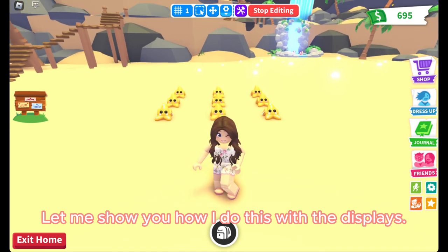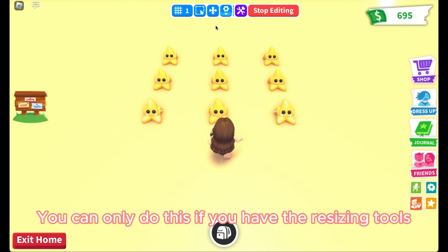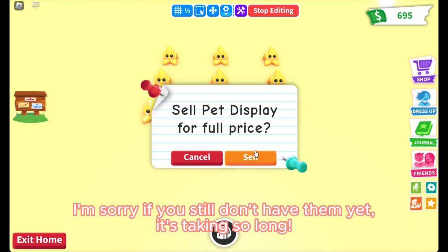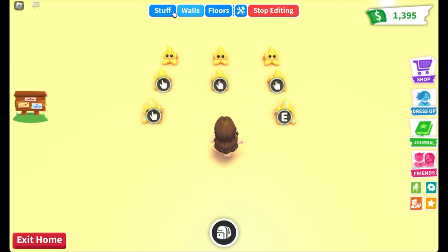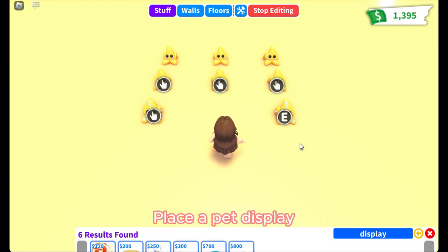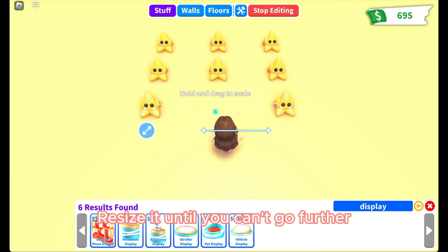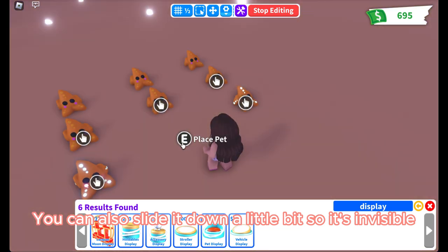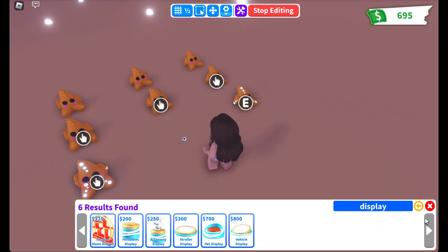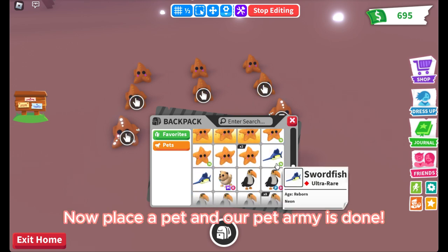Let me show you how I do this with the displays. You can only do this if you have the resizing tools — I'm sorry if you still don't have them yet, it's taking so long. Place a pet display, resize it until you can't go further. You can also slide it down a little bit so it's invisible. Now place a pet and our pet army is done.